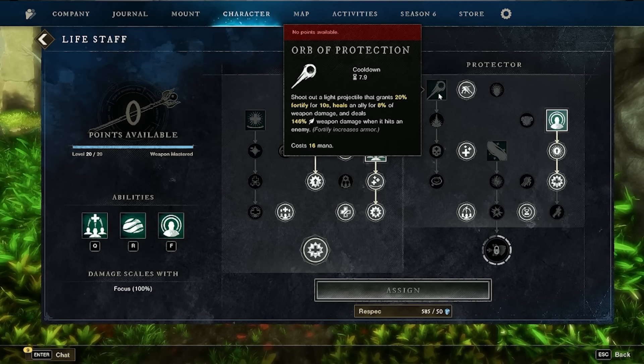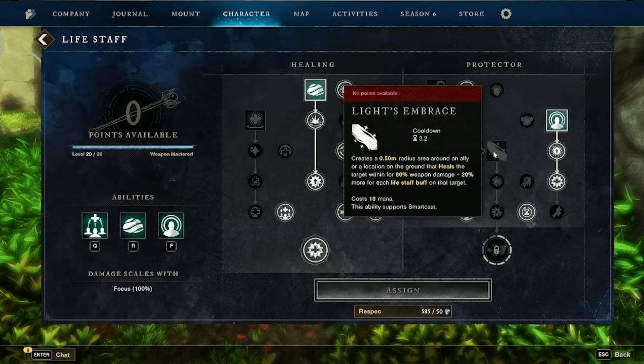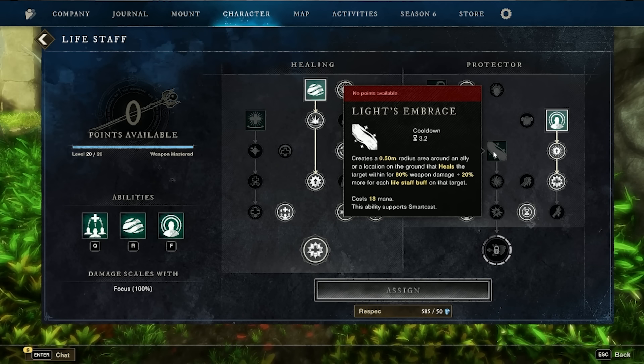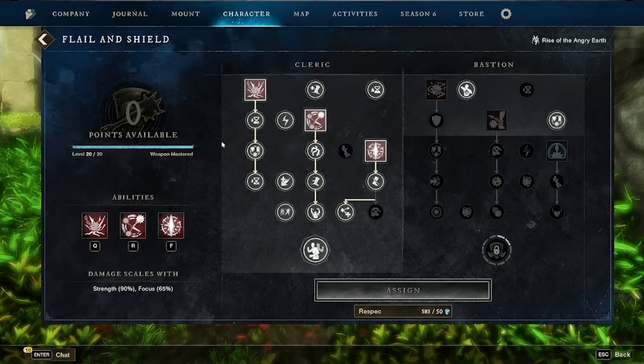The two life staff skills I am not taking: Orb of Protection — shoots a light projectile granting 20% fortify for 10 seconds, heals an ally for 8% weapon damage, and deals 146 weapon damage to enemies. Also not taking Light's Embrace — creates a 0.5-meter radius area around an ally or a ground location that heals the target for 80 weapon damage plus 20 more for each life staff buff on that target. You can absolutely use these; sound off if you do — I'd love to hear about your life staff build.